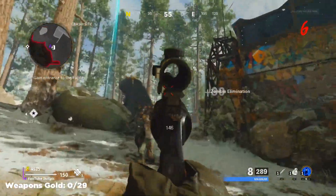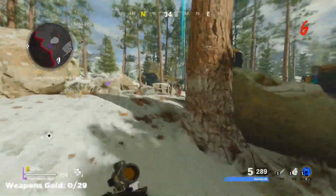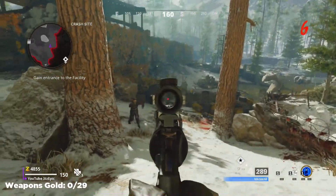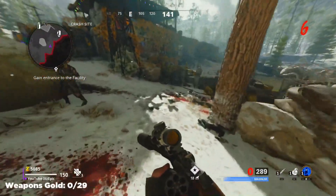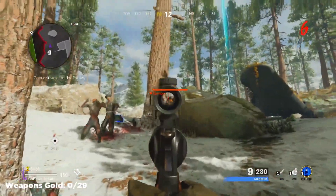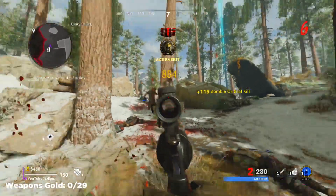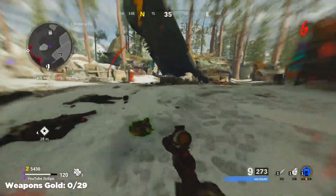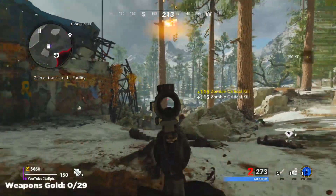Each shotgun is different. You kind of want to just run trains, and if I can find gameplay I will put it on screen — if not I'll just put some multiplayer gameplay up. Starting from the beginning: get 2,500 kills with the Gallo shotgun in zombies. That is pretty self-explanatory.